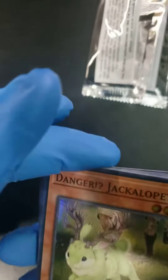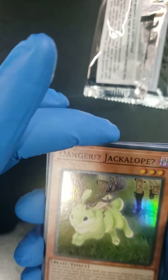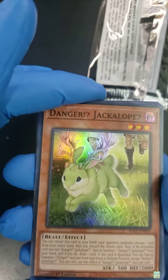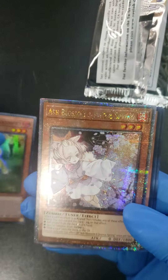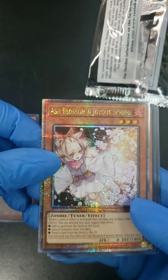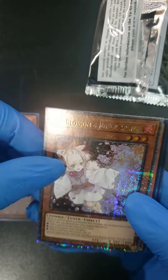So this is the 25th Anniversary Rarity Collection and we are starting with a Danger Jackalope. Danger Jackalope foil. Look at this one — this one's pretty. This one's got that extra special sparkle foil.